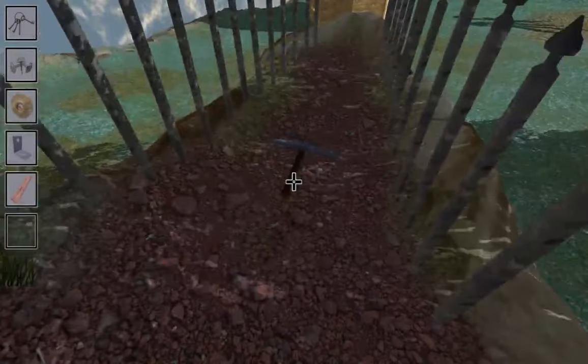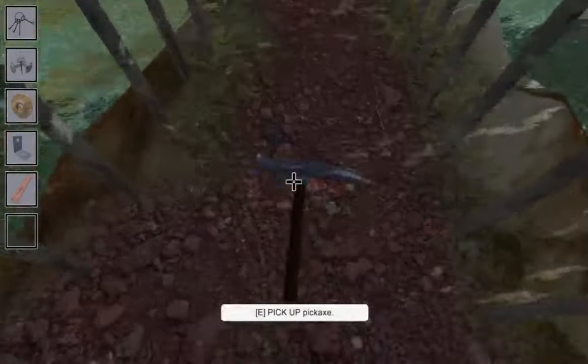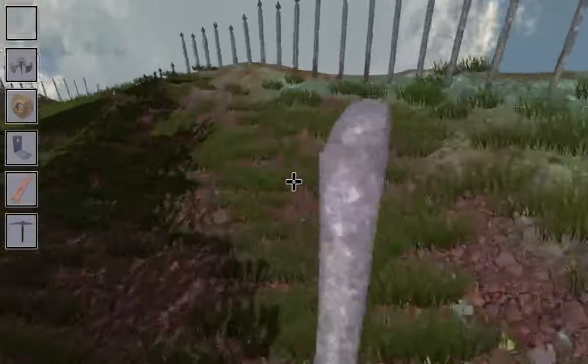Oh, there's a pickaxe right here. That could actually help. Maybe that could remove the rocks. So I don't need the keys anymore — I'm just going to leave them right there.